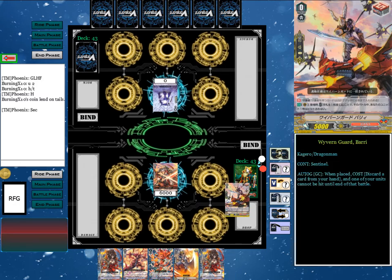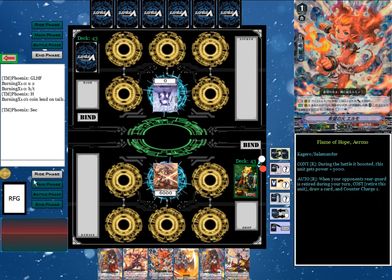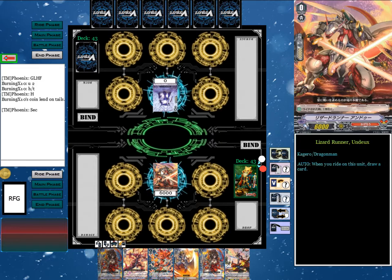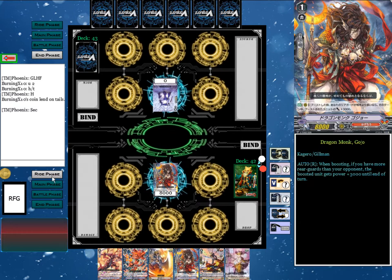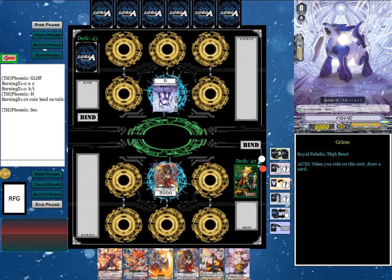It's going to be our turn first. We're going to draw, then ride Dragon Monk Gojo because he's our ideal ride target. I'm going to call Visitrunner Undo, and with Visitrunner Undo's skill we're going to draw a card afterwards. With that we shall end our turn. It is kind of unfortunate we drew into a heal, but it was also good because it's 20,000 shield in our hands.